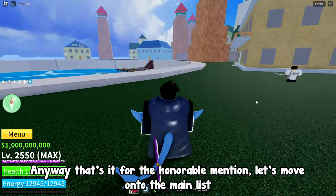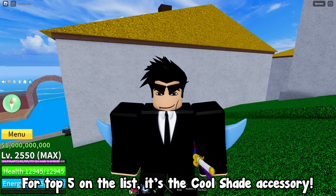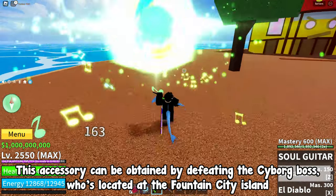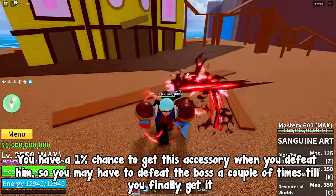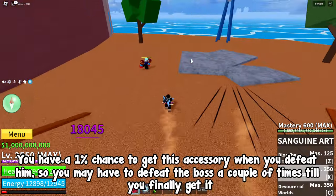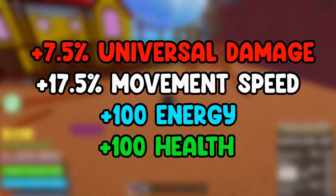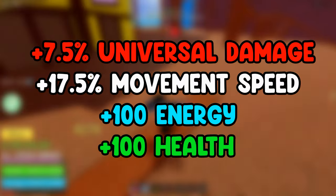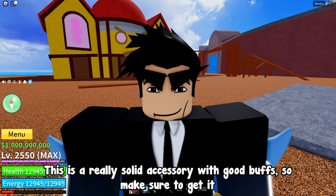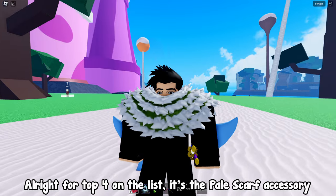For number 5 on the list, it's the Cool Shade accessory. This accessory can be obtained by defeating the Cyborg boss, who's located at the Fountain City island. You have a 1% chance to get this accessory when you defeat him, so you may have to defeat the boss a couple of times. The buffs are plus 7.5% universal damage, plus 17.5% movement speed, plus 100 energy, and plus 100 health. This is a really solid accessory with good buffs.